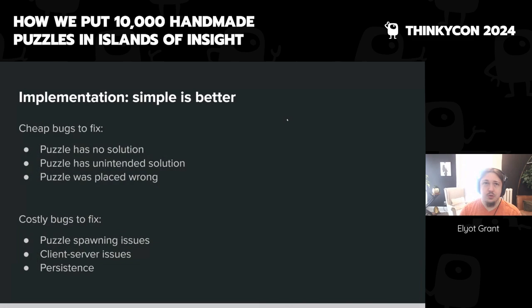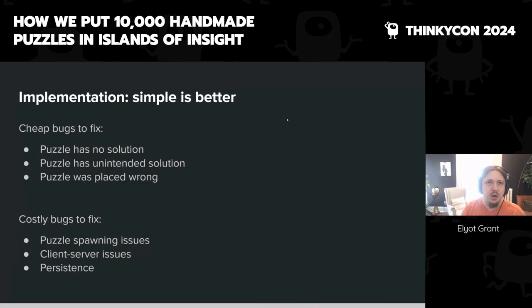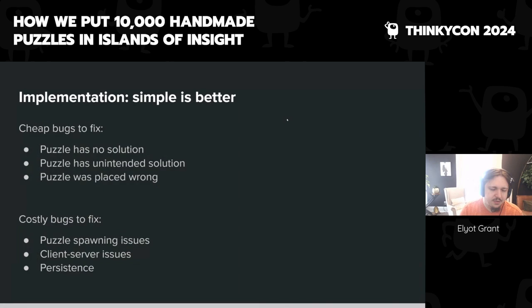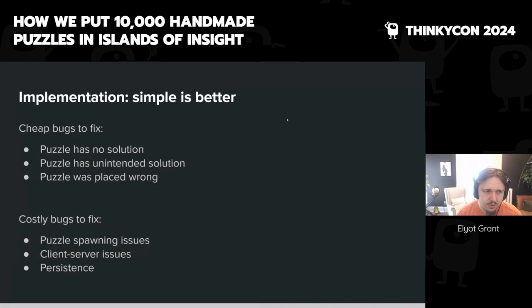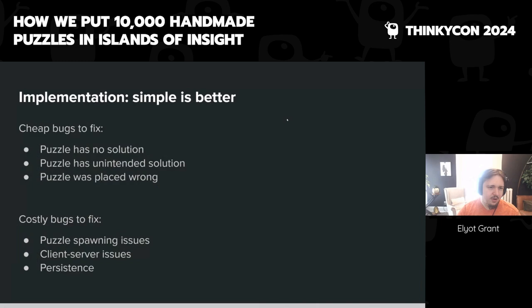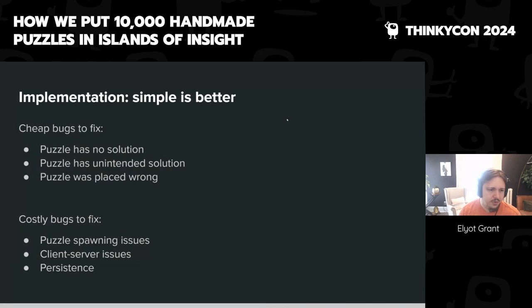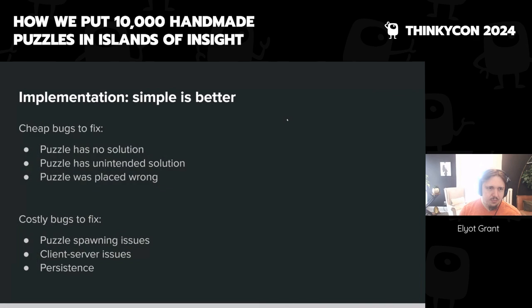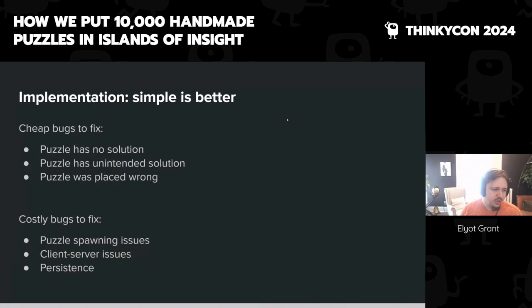When implementing puzzles, the simplest thing is almost always better. The fact that we're doing a multiplayer online game with persistence means certain bugs become more difficult — some you might have to deploy to Steam just to reproduce. That increases the cost of QA and reproducing bugs. The cheap bug to fix is 'the puzzle is broken and has no solution' because you can check and fix those locally with one person in five or ten minutes. So we try to implement puzzles in a way that simplifies down to bare-bones basics, creating fewer costly bugs and more cheap bugs.